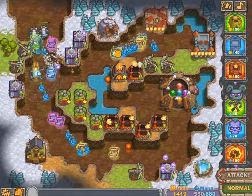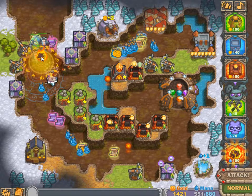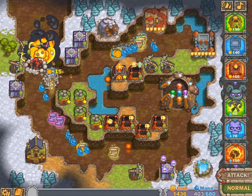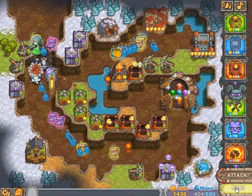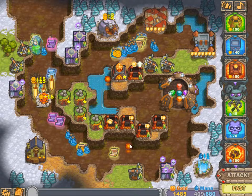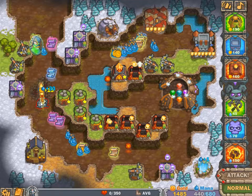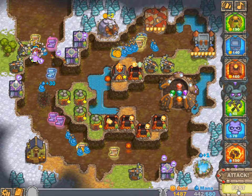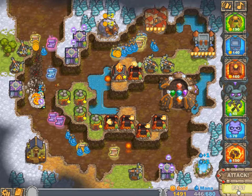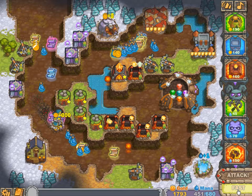That first sword is done and they are just getting destroyed by area damage and rocket towers. There we go — sword, sword, sword, and I think he's done. Fast forwarding simply because he just cannot make it.